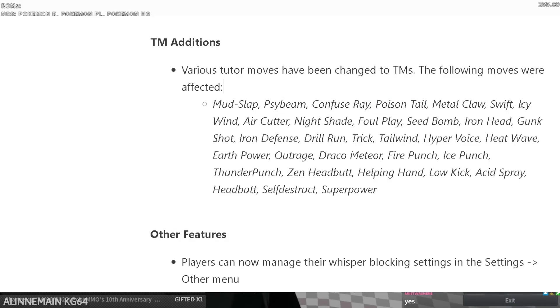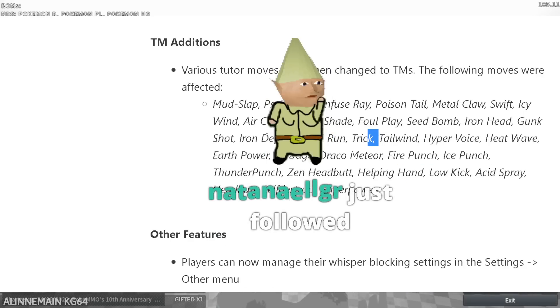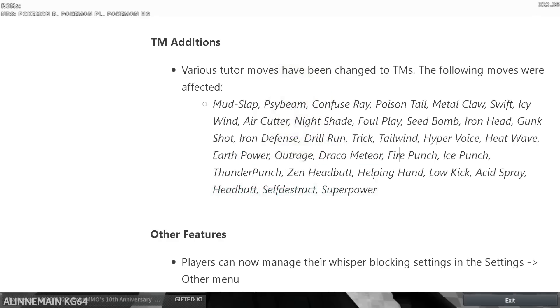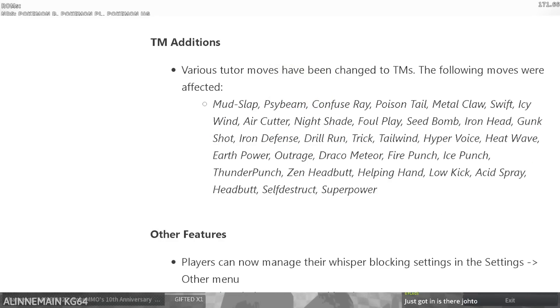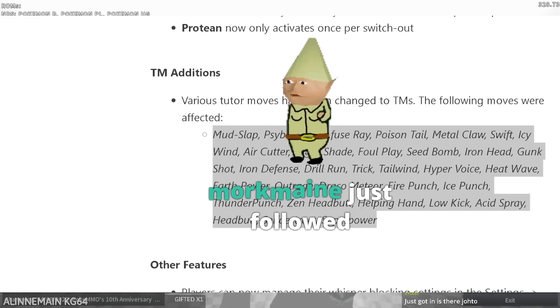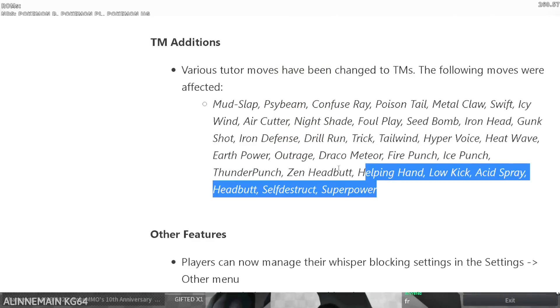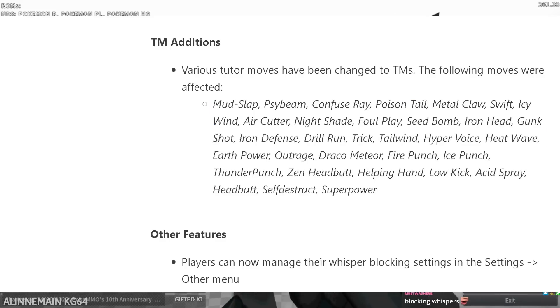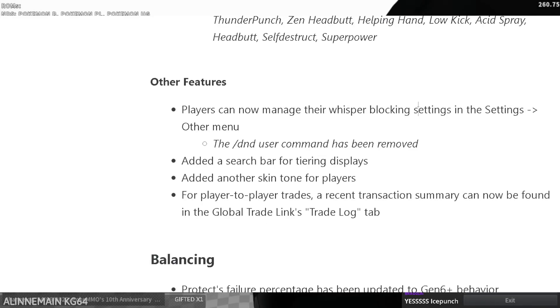TM additions: various tutors have been changed to TMs. Moves that matter include foul play, seed bomb, iron head, hyper voice, trick, tailwind, heat wave, earth power, outrage, and Draco meteor — these are all really important moves. This is interesting because it takes certain item sinks out of the game and puts more Pokeyen sinks in. It's not necessarily bad, just an interesting decision.